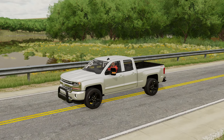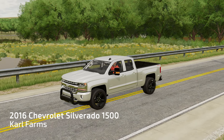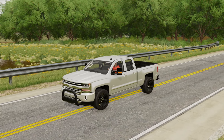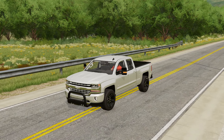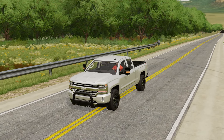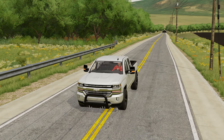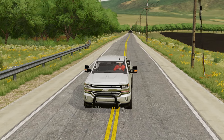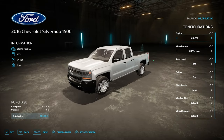Next up we have the gorgeous 2016 Chevrolet Silverado 1500 from Carl Farms. This was one of my favorite trucks way back in FS19 and he's brought it back for FS22 with a few tweaks — absolutely brilliant yet again. PC only due to the high poly count and the customization in it. Let's jump into the shop. For some reason we have a Ford logo at the top, but it's definitely a Chevy — no question about it.